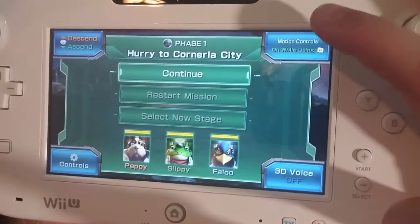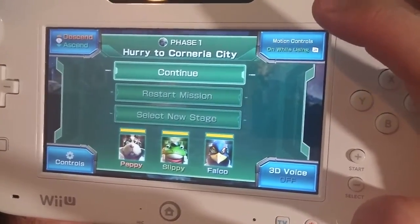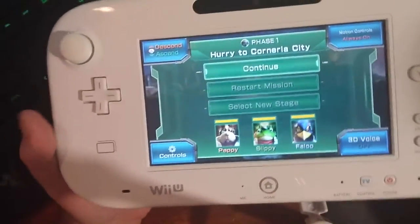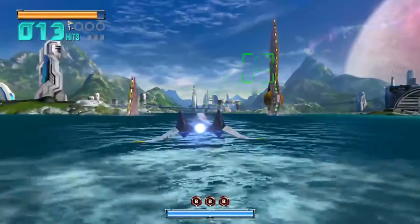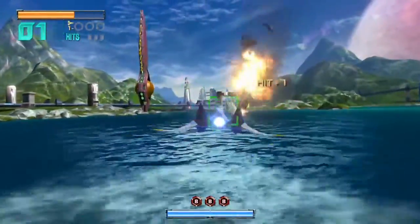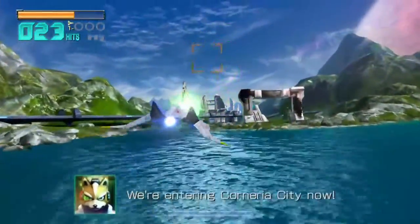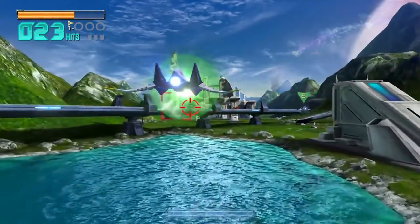There is no 'motion controls off' option — just the two settings and that's it. I like using 'on while using ZR,' but you can also do 'always on,' which is what we'll demonstrate here. It only actually affects the cannon itself — it doesn't move your ship, which is another really weird thing. You think motion controls are going to move your ship, but they do not. It just moves the cursor for the firing.